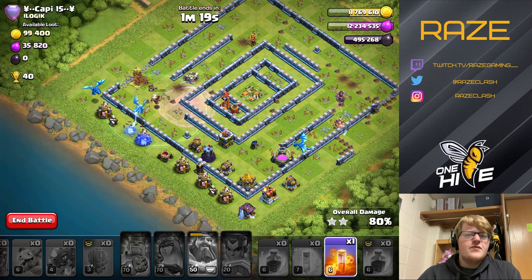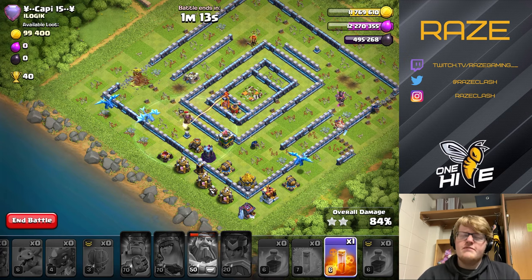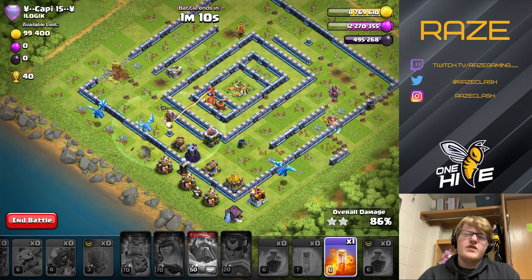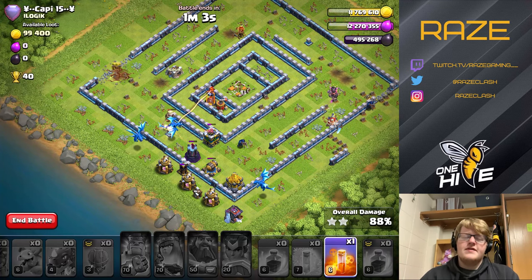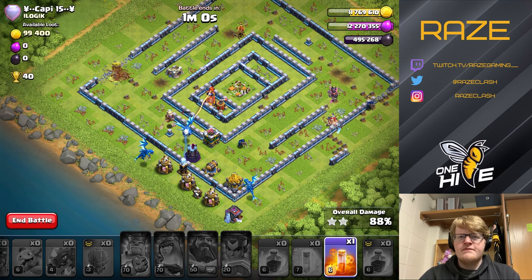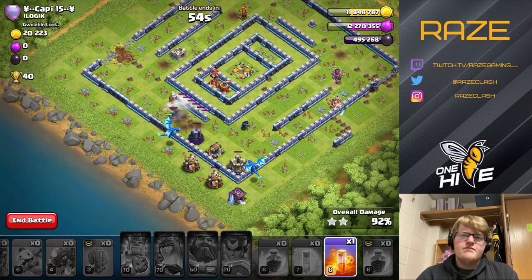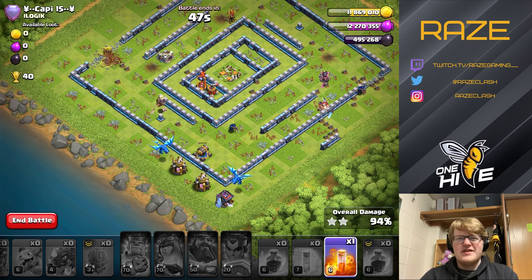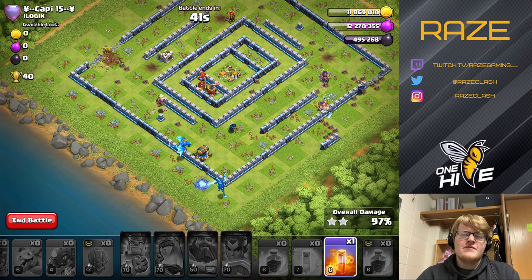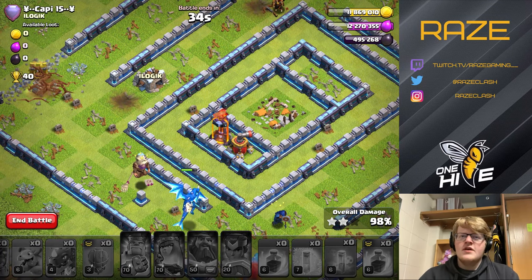In this episode we're going to see four attacks — three triples and a high-percentage two-star. With this strategy it's really hard to get a low-percentage two-star, which is why it's really popular. A lot of people are running four ground scattershots (expos), and this strategy counters them because there's no reason for the scattershots to fire on you if you have mass e-drags. We're left with two e-drags, and as long as one has sufficient health it should be able to take out that inferno tower with ease.